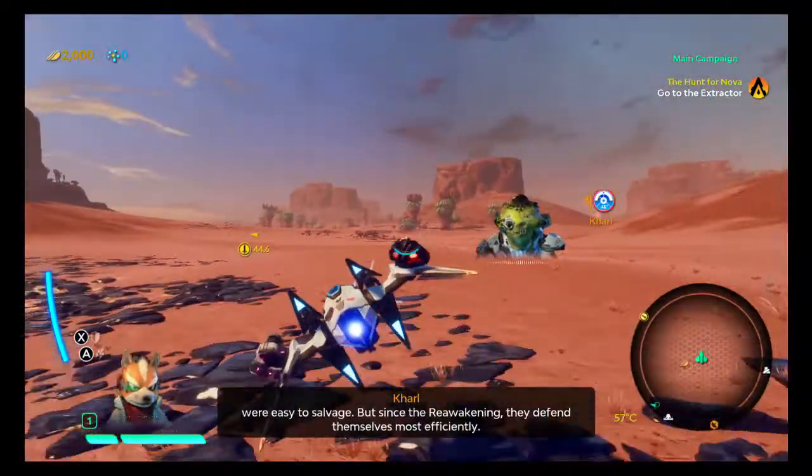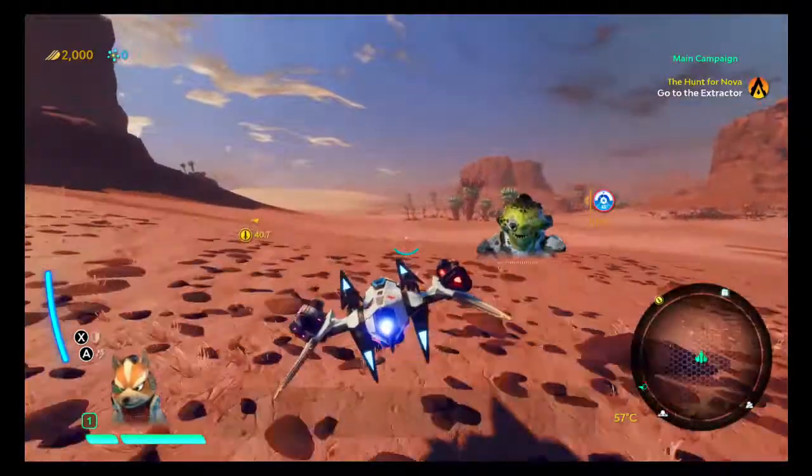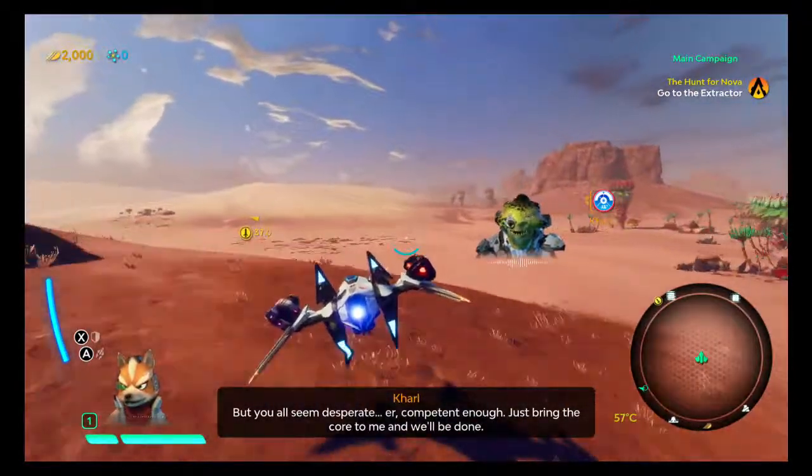Before my time, they were easy to salvage. But since the reawakening, they defend themselves most efficiently. But you all seem desperate — they're competent enough. Just bring the core to me and we'll be done.